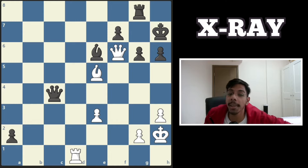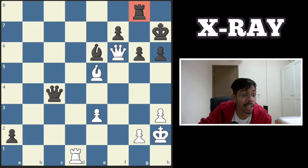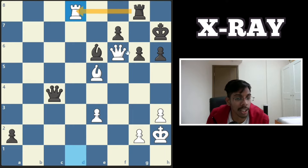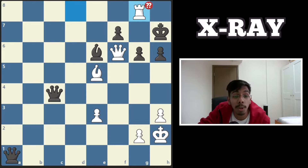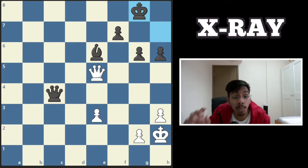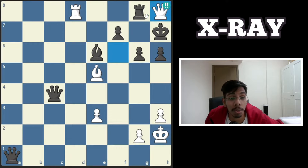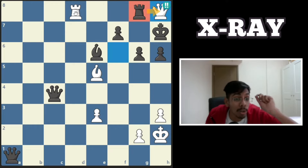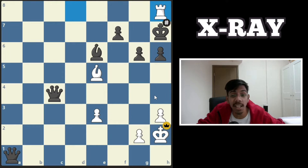A tricky one, white to play and win. The queen cannot go here or here because the rook covers it. So you distract this rook by bringing in your rook — if the enemy takes, it's mate. And if black now promotes to a queen, do not take the rook because black can sacrifice and win. Instead, deliver mate by sacrificing your queen on h8. The rook covers the square but your rook also covers it through the x-ray — takes, takes, and checkmate.